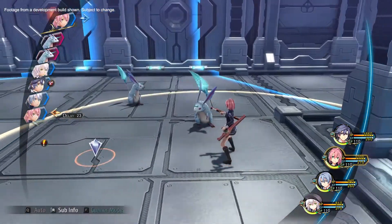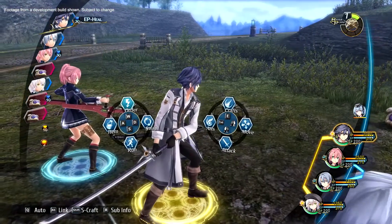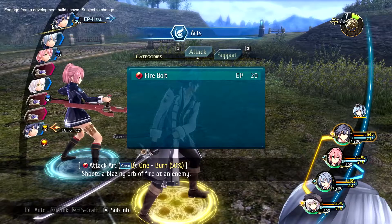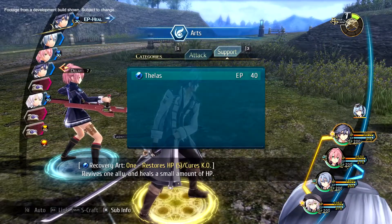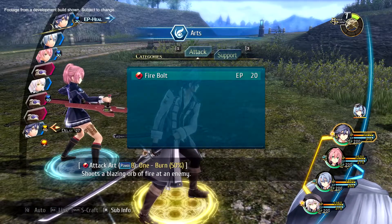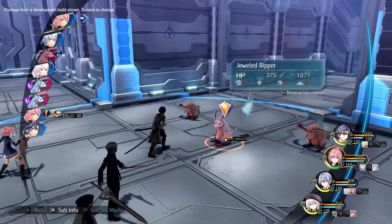With Move, you can strategically place your character on the battlefield. If you use Arts, you'll have access to a wide variety of different elemental attacks. These are divided among offensive properties like direct damage and debuffing, as well as support Arts that can heal and buff allies. Arts will take some time to charge up, but the wait is worth it.